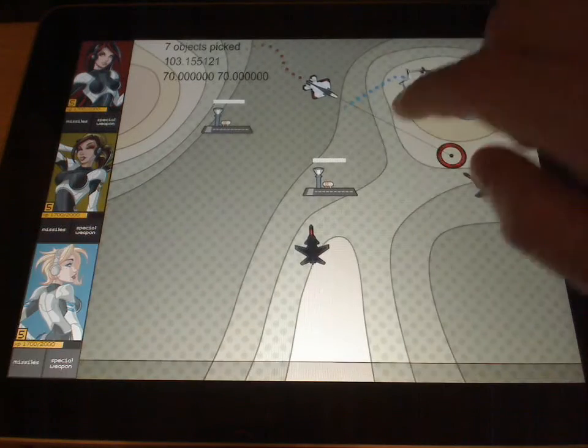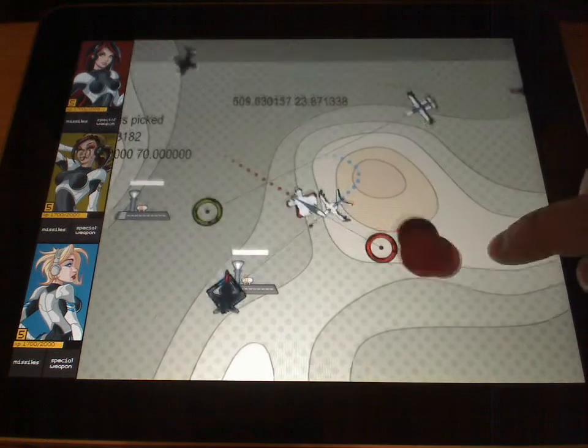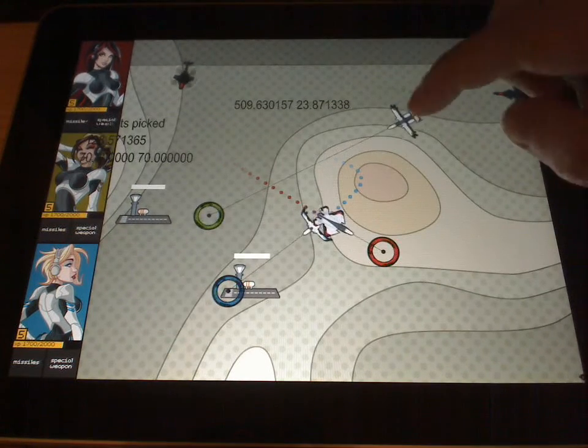So you've got to look around the map and protect your bases from all sides. The enemies shoot back, though there's no hit points yet.